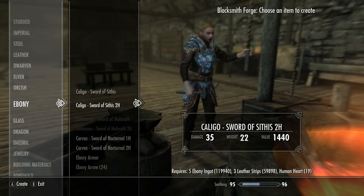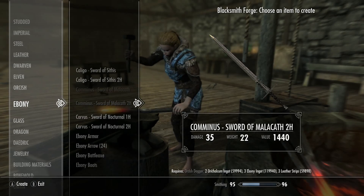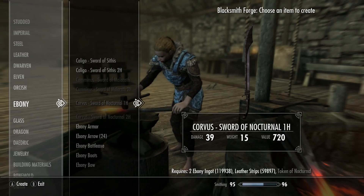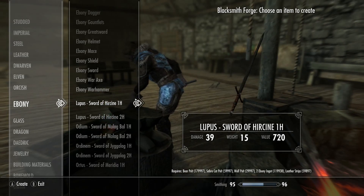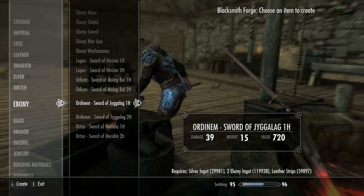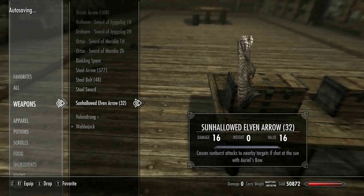This first one is basically the one with human hearts, which is interesting - it has a two-handed and one-handed version and requires an orcish dagger. The Sword of Nocturnal is the one that needs the token. Another one just requires bear pelts, saber cat pelts, and wolf pelts - not too bad. One requires vampire dust, another requires silver ingots, ebony ingots, and leather strips, and the last requires bone meal. So let's go look at these weapons and start at the top.